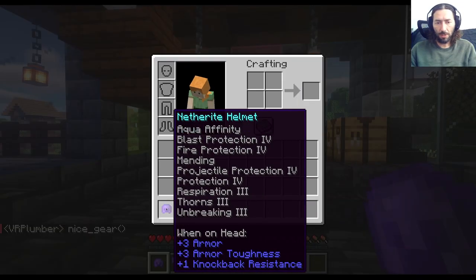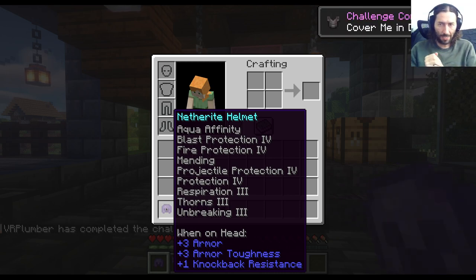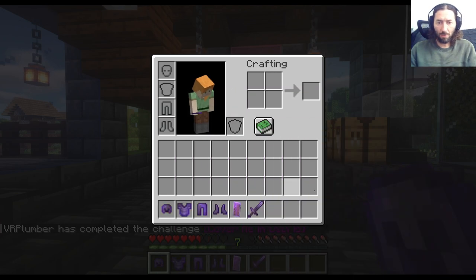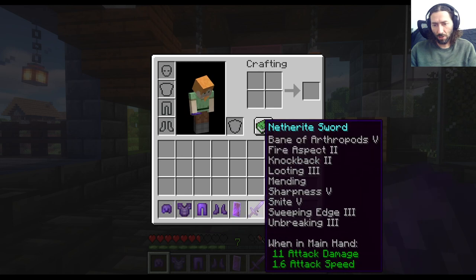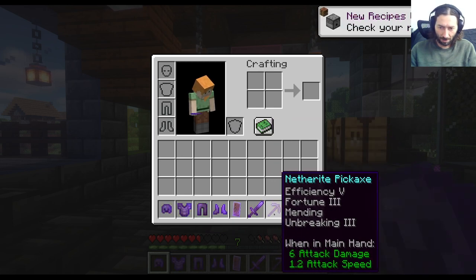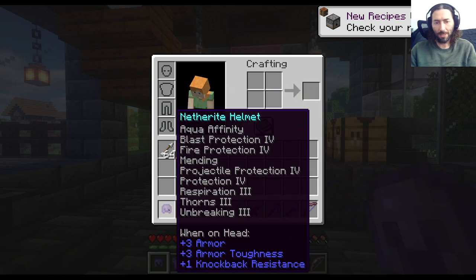In this case it gives us a netherite helmet with basically every option you would want, as well as a breastplate, pants, boots, shield, sword, pickaxe, shovel, and a bow with a rather ridiculous punch.